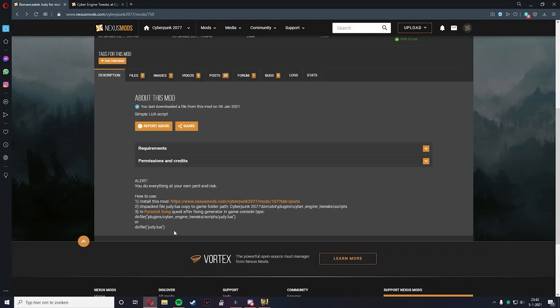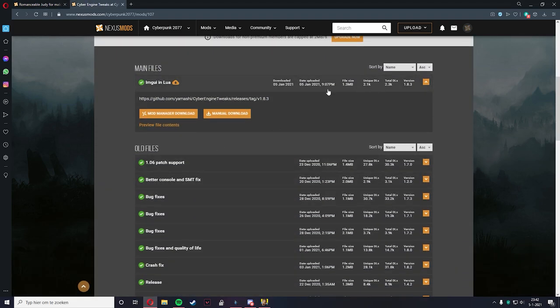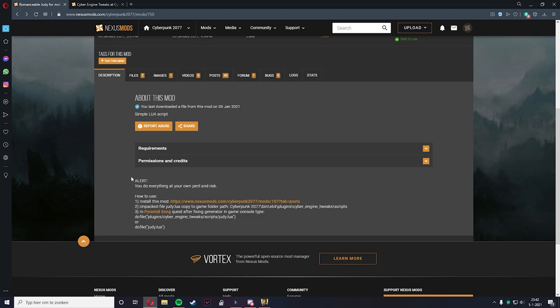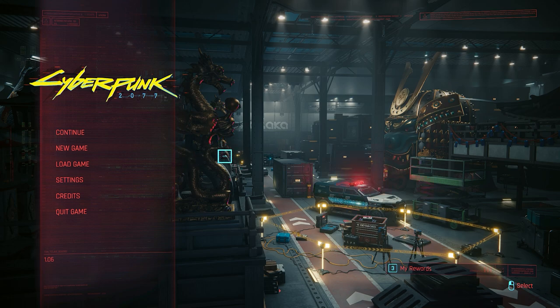On the website, before we get into it, there is a statement that in the Pyramid Song mission, after fixing the generator, in-game console commands do not work. But I'll show you an alternative which will work. This is because of the newest 1.8.3 files — the do file executes do not work — but we'll get it to work anyway, so no need to worry.